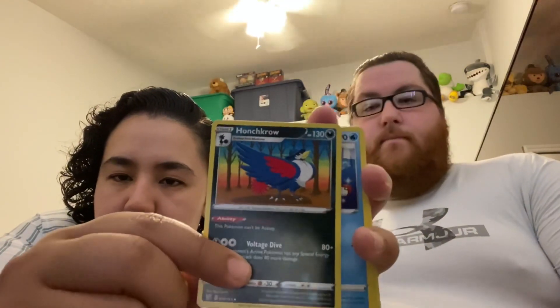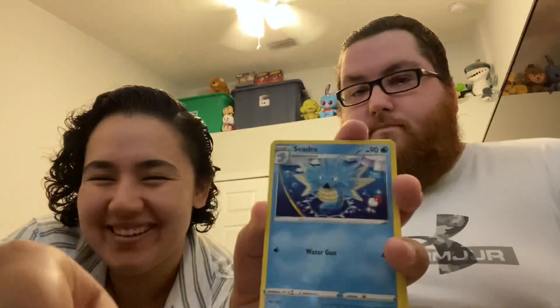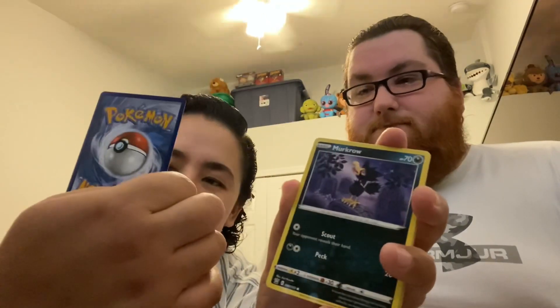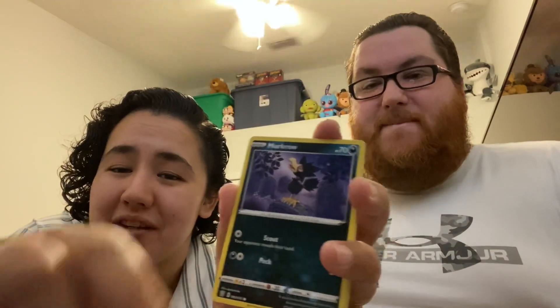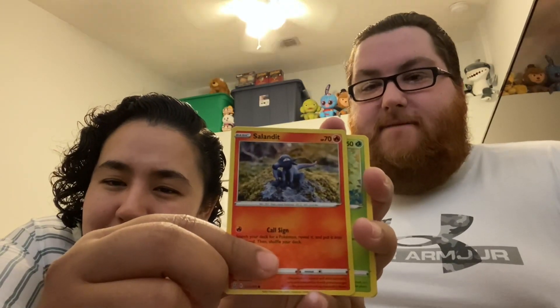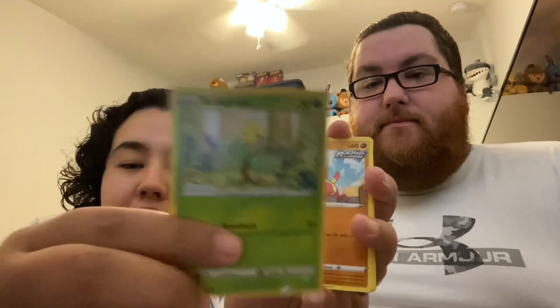It's a fancy bird — it's a Murkrow. I have never heard of that one before. Cedra, Weepinbell — and what is he, drooling? He must be looking at something delicious, that flower maybe. Murkrow — this is the previous form of that other one that I didn't think was a real Pokémon. Oh yeah! Oh, Bellsprout, let's go!